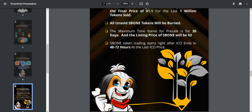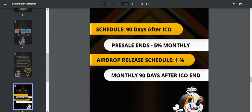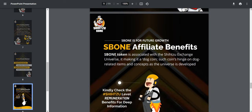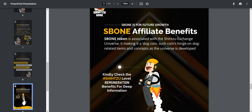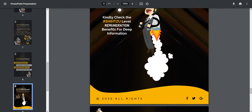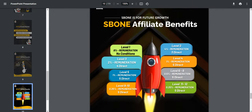C-bone pre-sale conditions are listed here — the pre-sale release is scheduled 90 days after the ICO. You can check all the details in this section. Links are also available in my description. C-bone affiliate benefits: C-bone token is associated with the exchange universe and is a dog-themed coin tied to dog-related items and concepts as the universe develops.